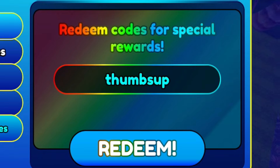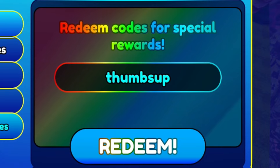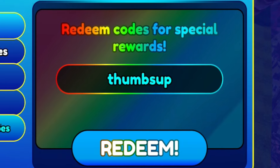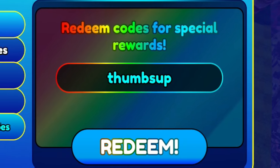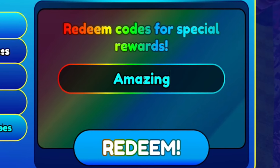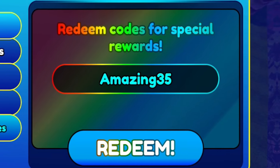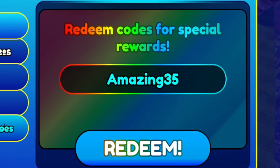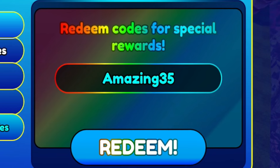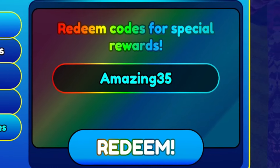Let me know down below what your highest level is in Sonic Speed Simulator — it's quite interesting to see what levels you guys are getting to. Then, after code 'thumbsup', let's redeem the code 'amazing35' — A-M-A-Z-I-N-G-3-5. By redeeming that code you're going to get yourself some more nice rewards here in Sonic Speed Simulator, so go ahead and redeem that right now.